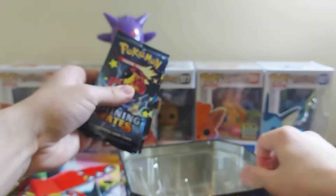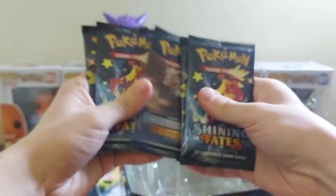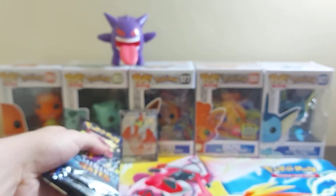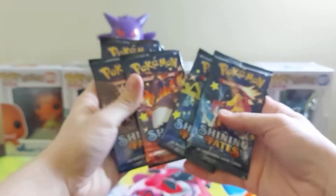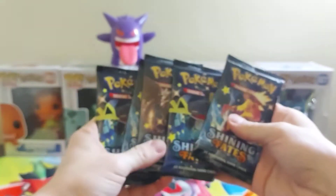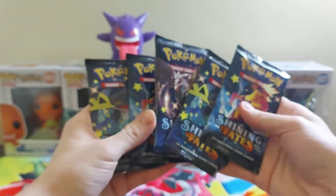And we have packs — six in this one. Six packs. We don't need the tin. What do we want to start off with? We got the Charizard pack here — we're going to leave that one for last. And we are going to go with the Corviknight pack.